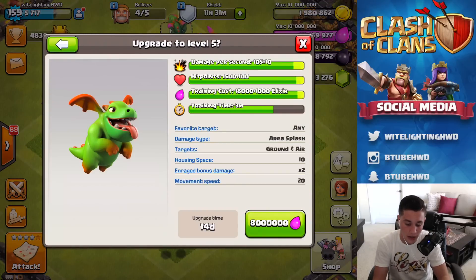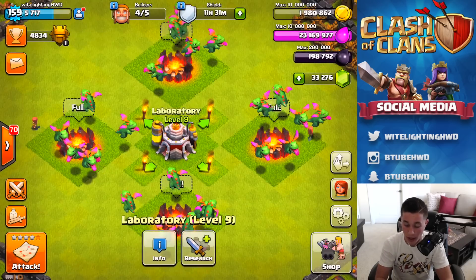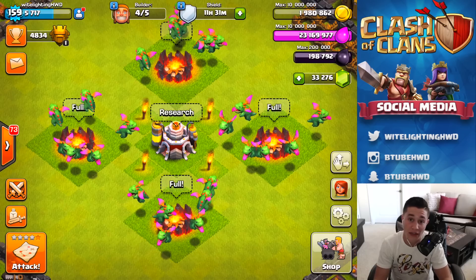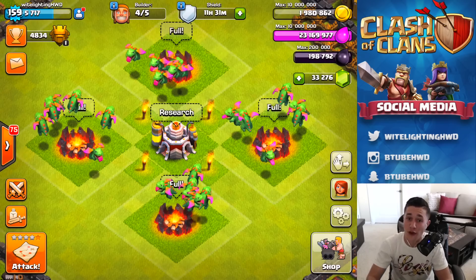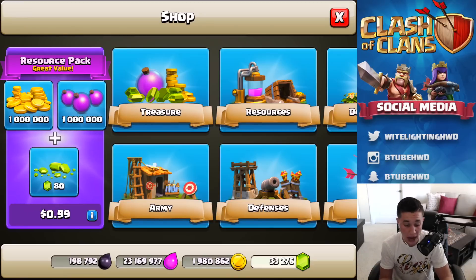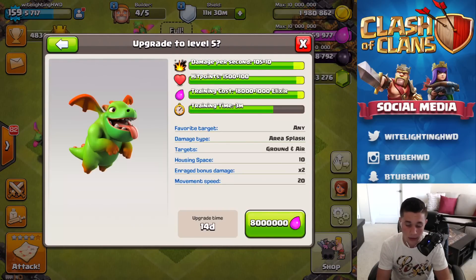As you can see, it is an 8 million elixir 14-day upgrade, which is not a problem at all. From the little resource pack we bought in the last video, we now have 23 million out of 10 million gold — hashtag Clash of Clans math, shout out to Molt. We have 23 million elixir and 33,000 gems left over because we had like 51,000 last video, all provided by CashWraps. There's a link in the description to earn free gems. The resource packs require actual payment with iTunes credit.